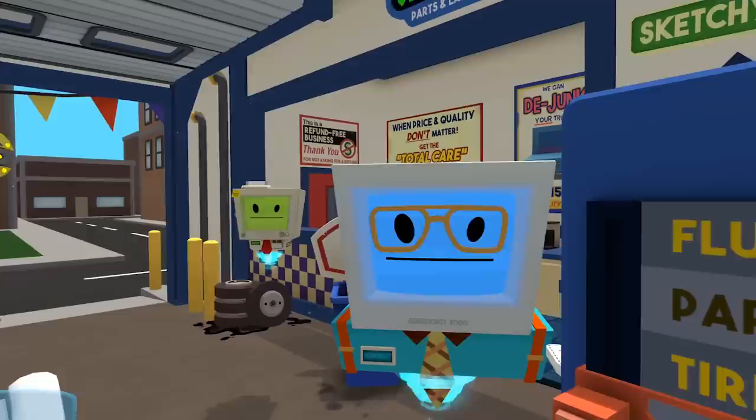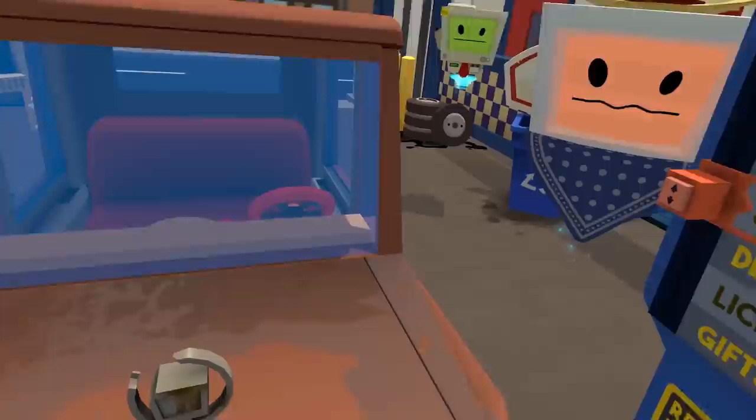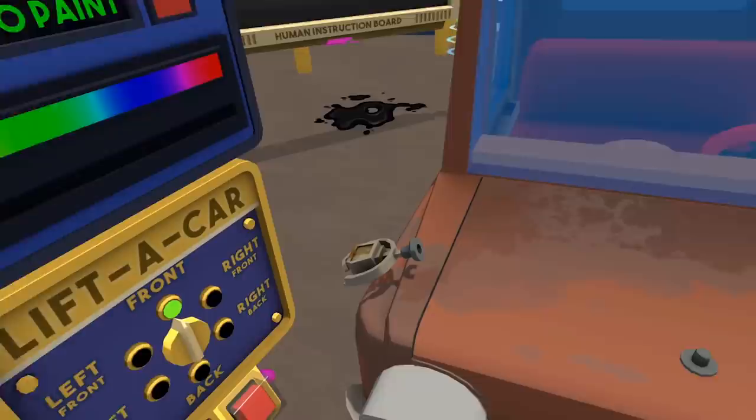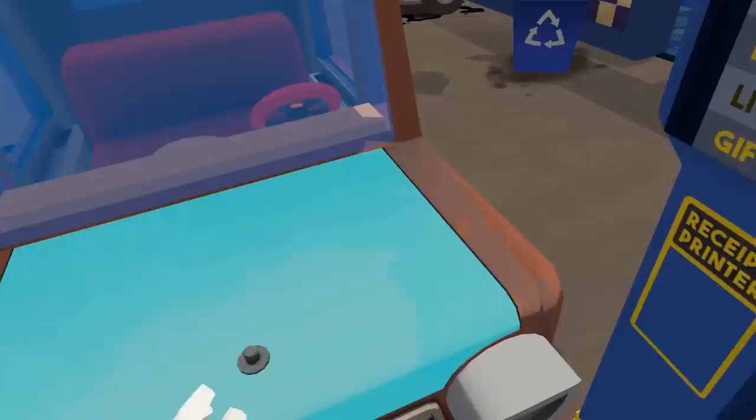Alright, looks like we got ourselves a cowboy over here. This is a real, real pile of work. I can tell. A little love. Alright, here — we'll just... what does this look like? You know, the engine actually looks pretty decent. Alright, let's go and get you some parts here. You know, I like this guy — he looks like an honest guy, so I'm going to give him honest service.